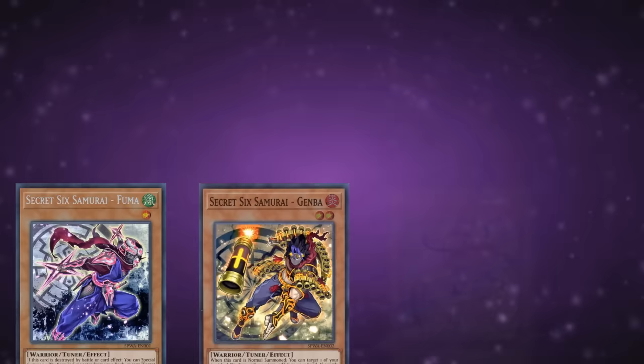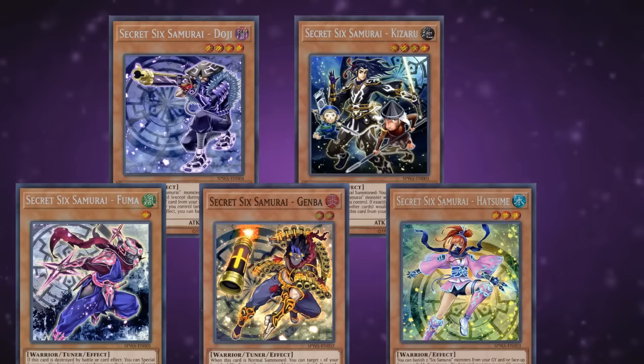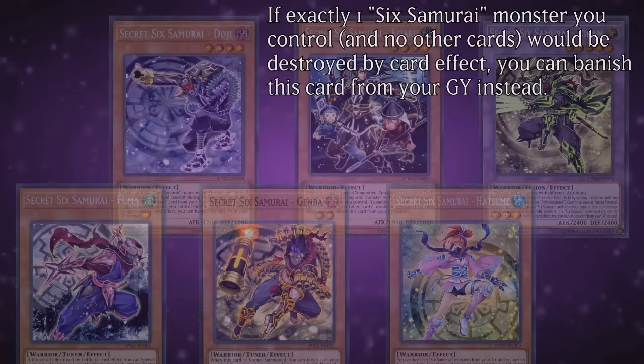After the community got a well-deserved 5-year-long break from new Sixth Samurai support, we got a surprise return to the rice fields with the Secret Sixth Samurai lineup. They consist of the level 1 Wind tuner Fuma with 200 attack and 1800 defense, level 2 Fire Gemba with 500 attack and 2100 defense, level 3 Water Hatsume with 1600 attack and 1500 defense, level 4 Dark Doji with 1700 attack and 1200 defense, level 4 Earth Kizaru with 1900 attack and 1000 defense, and the level 5 Light Fusion monster Rehan with 2400 attack and defense. They share the ability: if exactly one Sixth Samurai monster you control and no other cards would be destroyed by a card effect, you can banish this card from your graveyard instead — a mediocre but serviceable piece of protection.